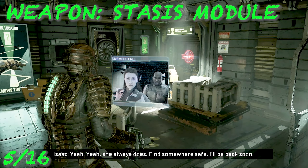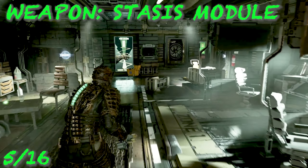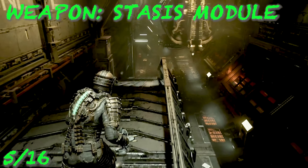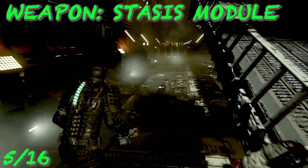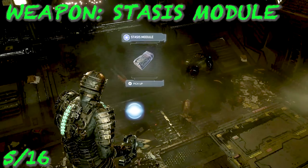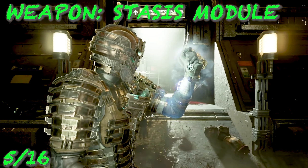Continuing the story, you'll get a video call from Hammond and Daniels. Use the waypoint — it'll take you where to go. You have to go to the tram tunnel where the stasis module is located. Go down the catwalk and take a right, then go straight — it'll be on the floor. Before you do anything with the shutting door, pick up the stasis module and do not hit stasis on the door just yet, because if you just stand next to it you'll get another log.